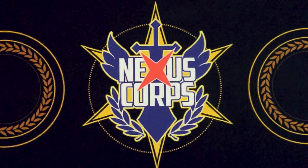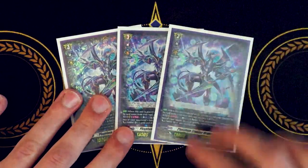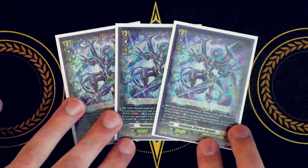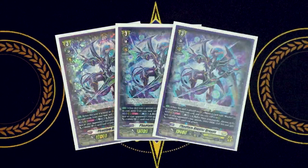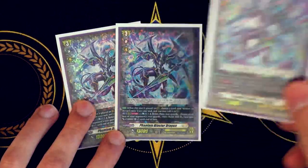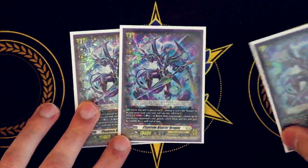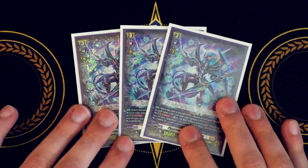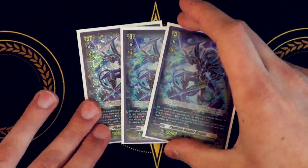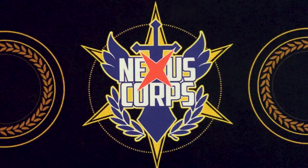The only grade threes we're running in the deck are three other copies of Phantom Blaster Dragon. It's mostly there for the on-ride skill and the persona ride — the more Phantom Blaster Dragons you ride, the more units you call. You pull out another Phantom Blaster Dragon that's a 13k beater, and since you persona rode, your front row gets 10k. Three copies for the persona ride is the usual thing for Standard.